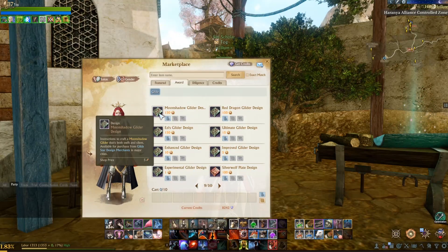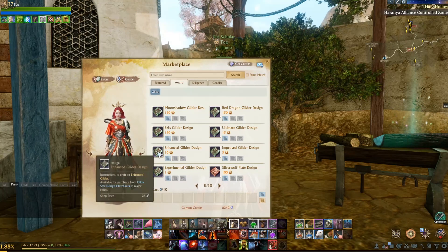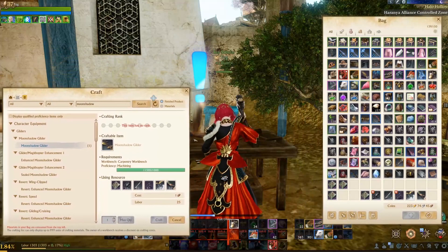The Moon Shadow Glider design can be purchased from the marketplace in the award tab for 150 Gilda. You'll also need to craft the Enhanced Glider in order to complete building your Moon Shadow Glider.